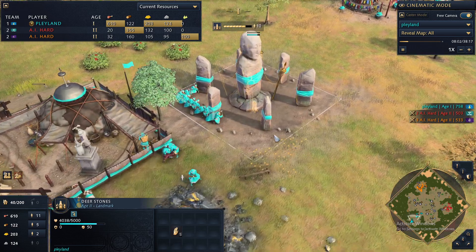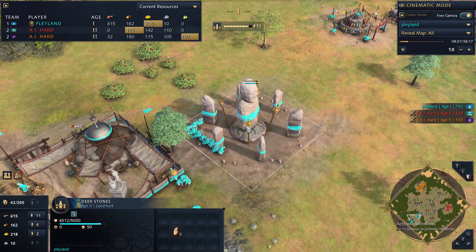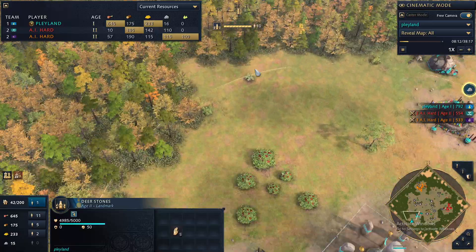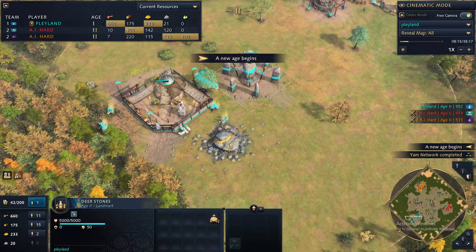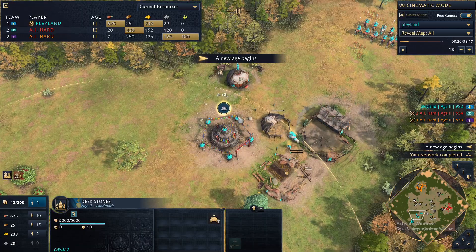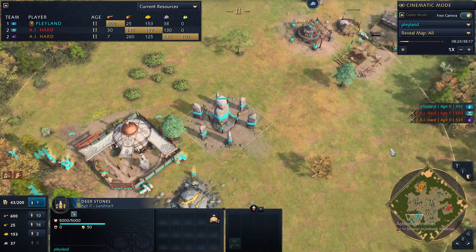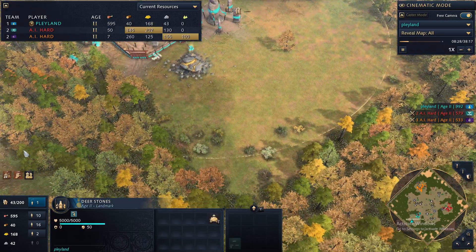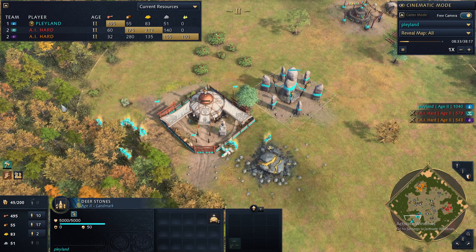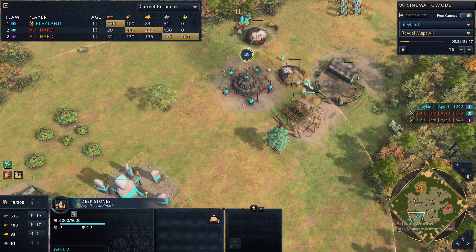This is the Deerstones monument, which is going to take me up to the feudal age. What this monument does is simply increase the movement speed of everybody in its radius, and I'm using that to increase the movement speed of the villagers. Unfortunately the ones over here aren't going to be getting the buff — I should have moved it a little bit over but I was too focused on getting ahead of the enemy. What this does is give an eco boost: all of these villagers are going to be working faster and that's just going to make your resources come in a lot faster.